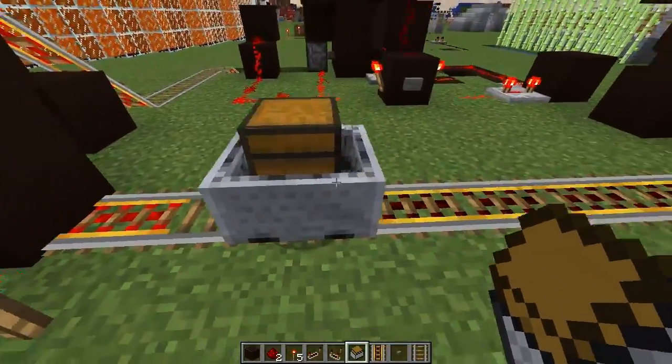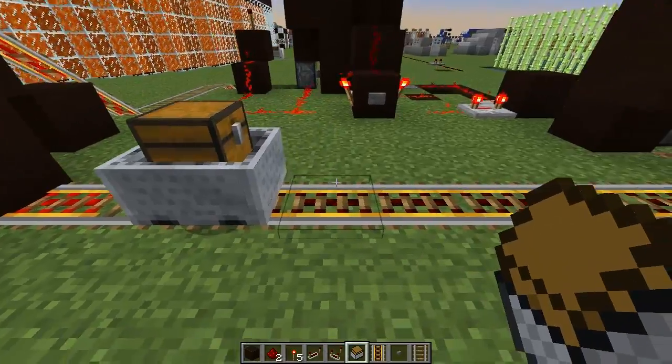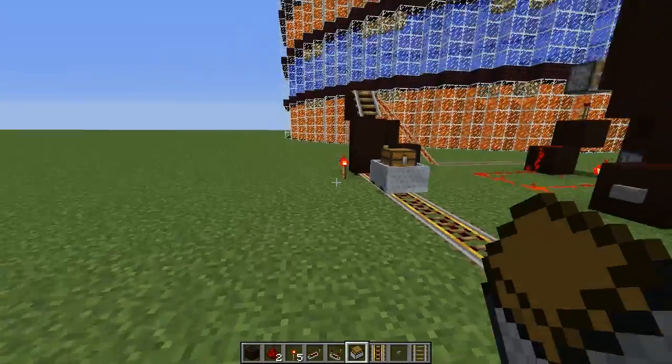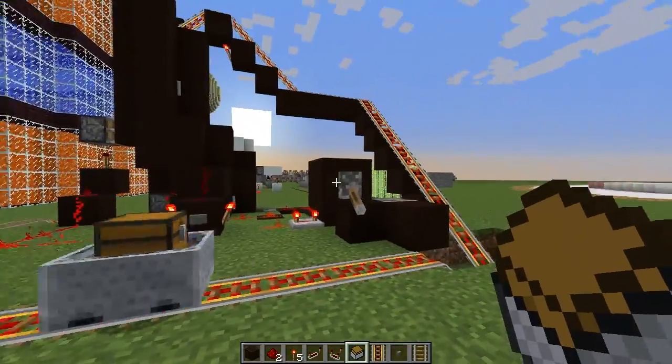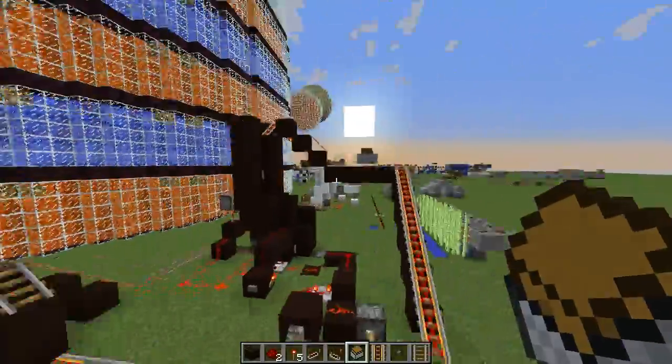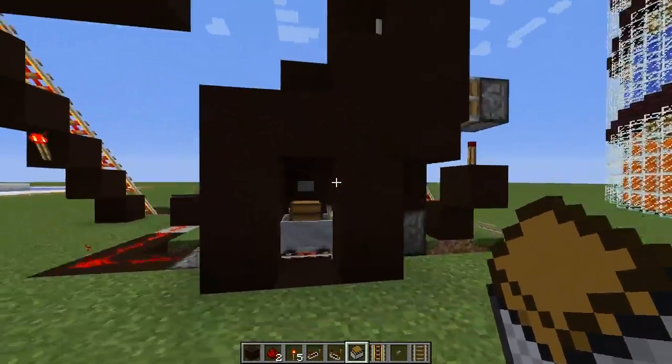The mine cart travels over here, or to where your base is, or close to it, and you can go ahead and collect the items, and it'll all pile up. Then you can go ahead and flip this switch, and it'll go back to be reloaded. This saves you tons and tons of trips, and essentially, it's really cool.